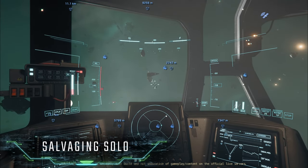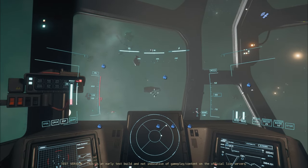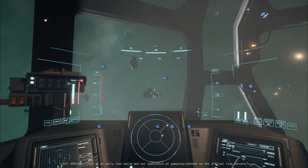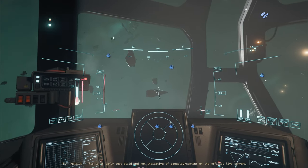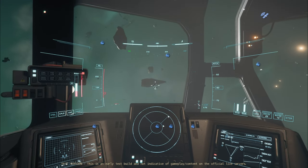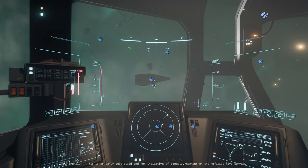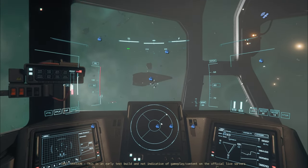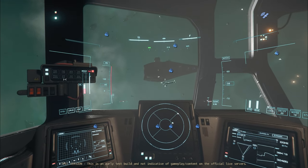At the time of this video's creation on the PTU, salvaging is as simple as going to an Arkel or Lagrange station and heading out into the asteroid belts. There'll be little markers on your HUD for salvaging wrecks — wrecks that are already there that you can salvage. All you need to do is head on over and find one of them. This one here is an 890 Jump, which is ideal — we have a Reclaimer, so we're going to suck it all up.